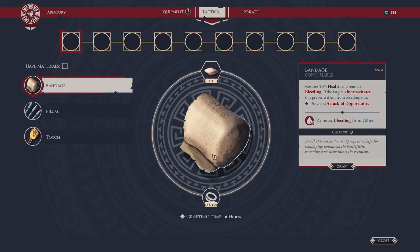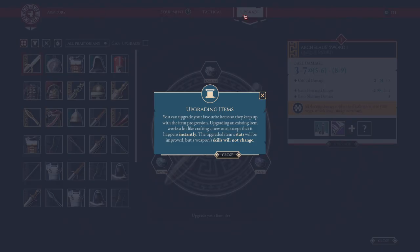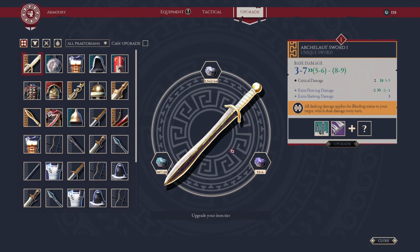Tactical items do cost money to craft, while equipment will also have crafting time and components, so just keep that in mind. Tactical items cost a fair amount of denarii, but once you craft and equip them you can replenish them using the Speculatorium tent once you build it.